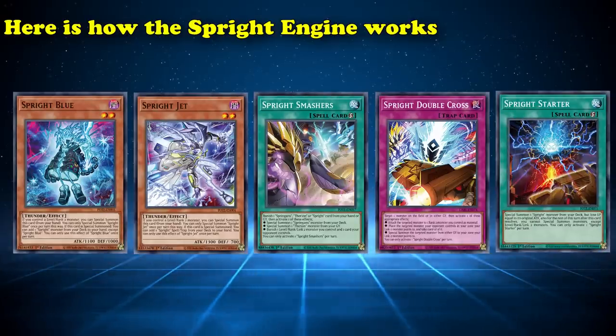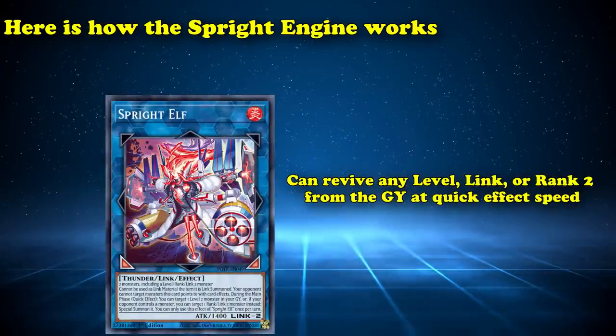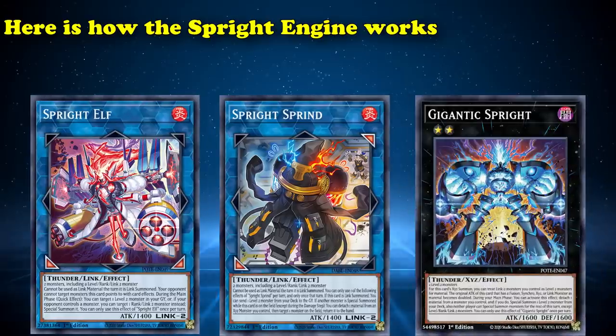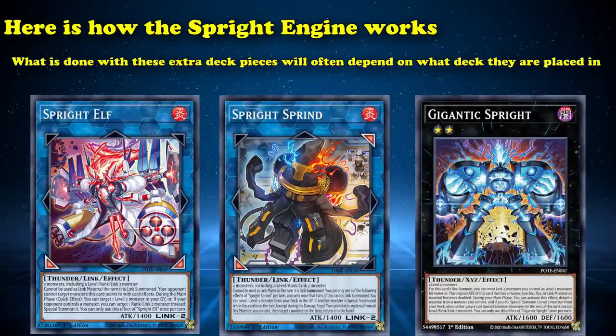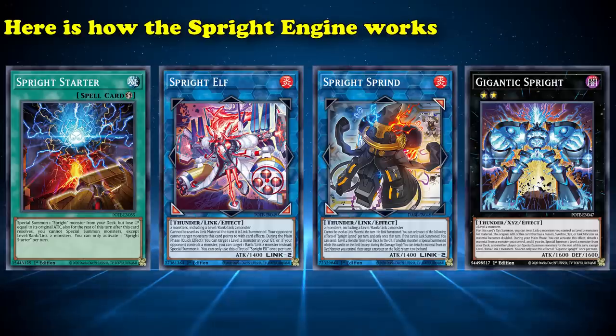These bodies can be used to facilitate the Sprite Extra Deck monsters: Sprite Elf, which can revive any level, Link, or Rank 2 monster from the graveyard at quick effect speed; Sprite Sprint, which can foolish any level 2 monster; and Gigantic Sprite, which can special summon any level 2 monster directly from your deck. A single Sprite Starter gives you enough level 2 bodies to go into any of these Extra Deck monsters, making it really valuable for decks that have specific level 2 monsters they want to summon or foolish.